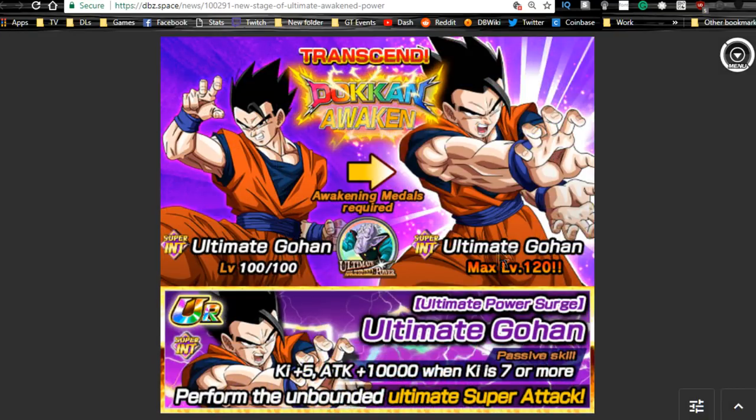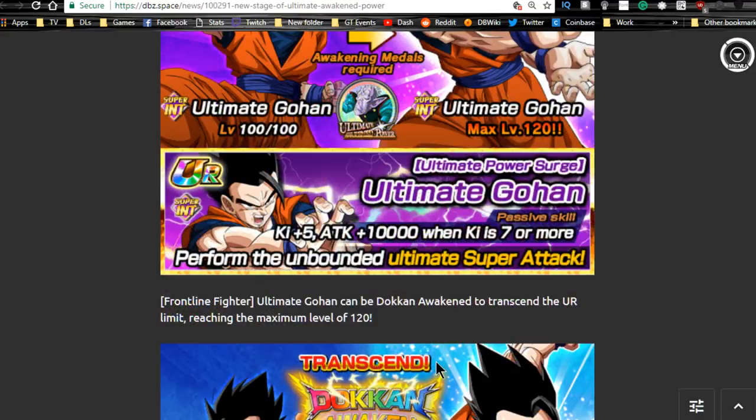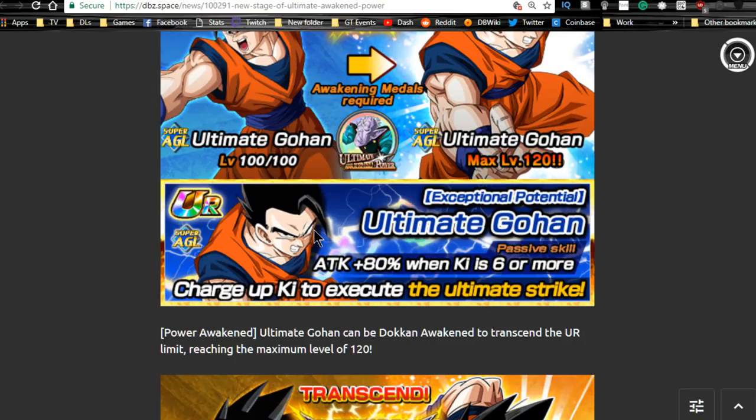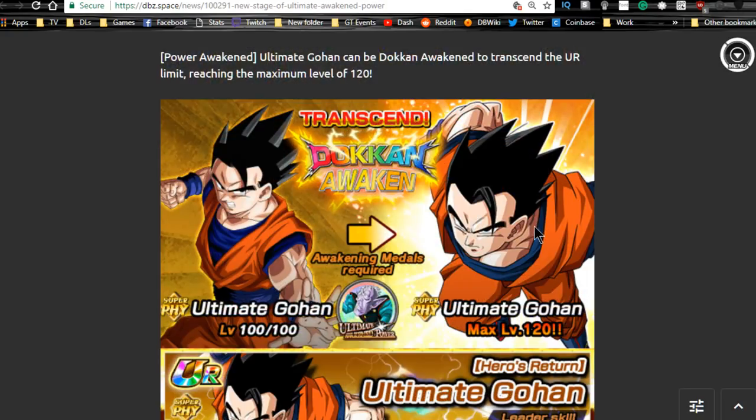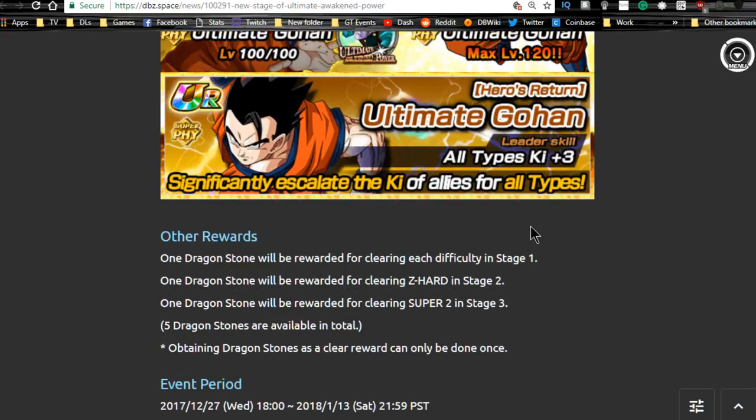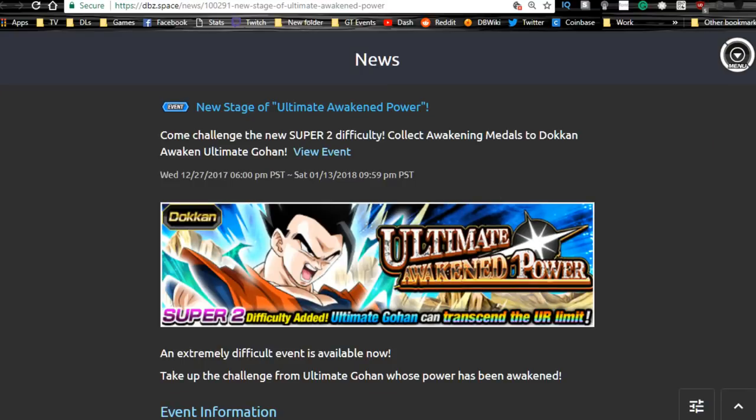This is a decent event and not that hard. You'll Dokkan awaken the strength Ultimate Gohan — he's the Hybrid Saiyan lead. For the intelligence Gohan, I don't know what he'll be when he gets his extreme Z-awakening. His passive skill is ki plus five and attack plus 10,000. Maybe he'll get a flat attack buff of plus 100,000, or maybe they'll change it to a two percent buff. The agility and physical versions can also be Dokkan awakened here. The event is only back on intelligence, strength, and hero days — three days a week.